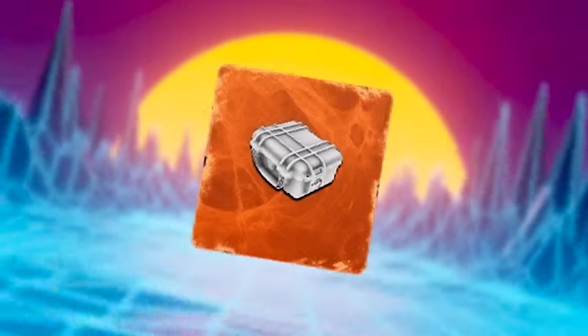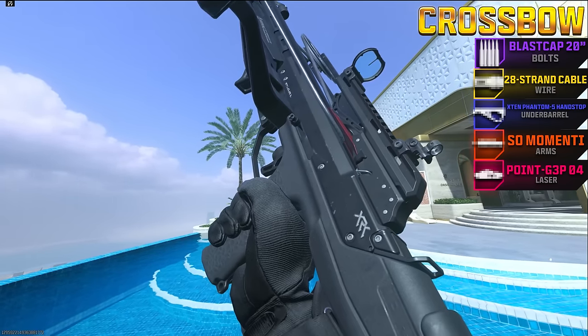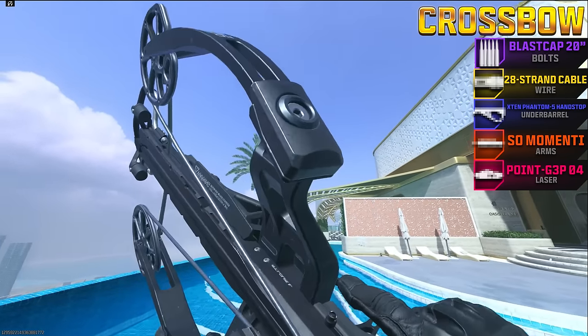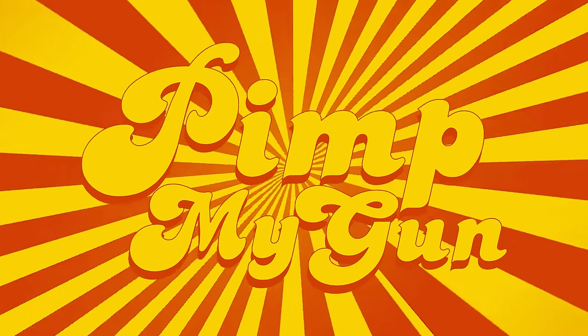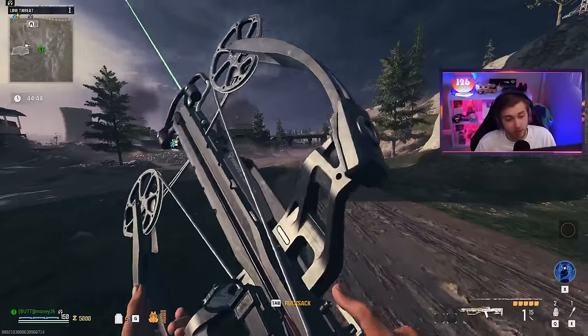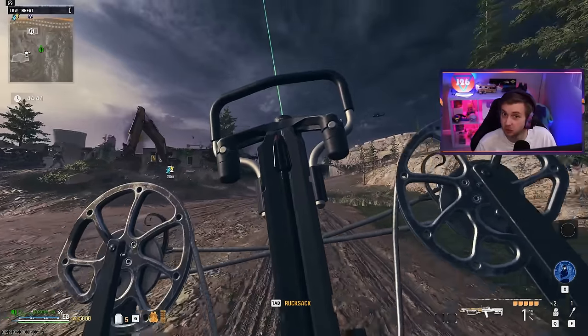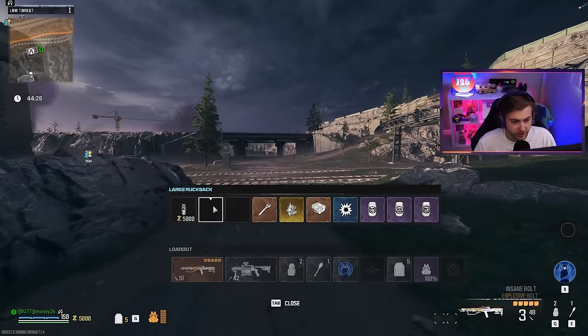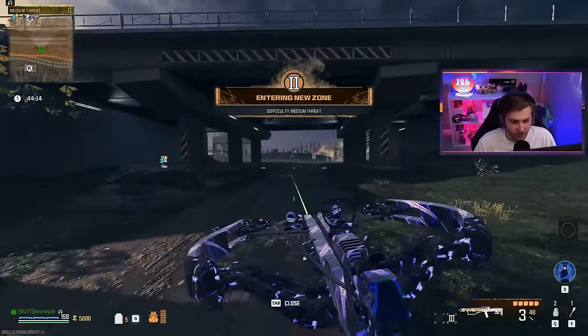On this episode of Pimp My Gun, we'll be trying out the dead wire detonators on the explosive tip crossbow for what could be an overpowered combo. We'll be bringing in the RGL as well. Let's go test them out. We'll upgrade our RGL too and throw on our dead wire detonators.